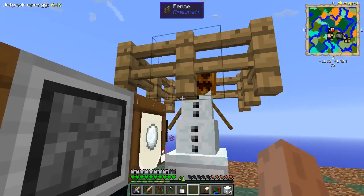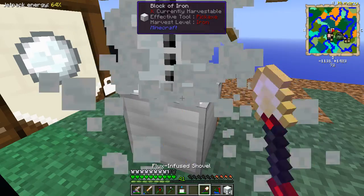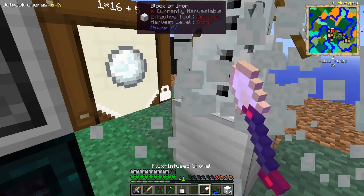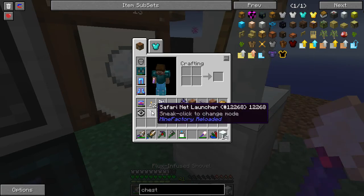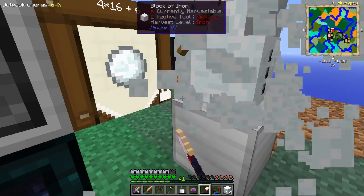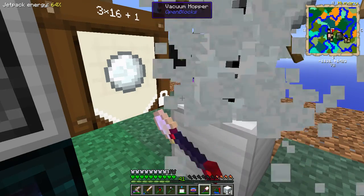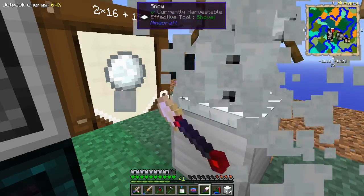You should be fine there while I do this. The vacuum hopper is doing just fine — this will give me a bunch of snow blocks. Let me put that in there so the shovel gets charged along the way. The vacuum hopper is going nuts, but it's able to keep up with the shovel.